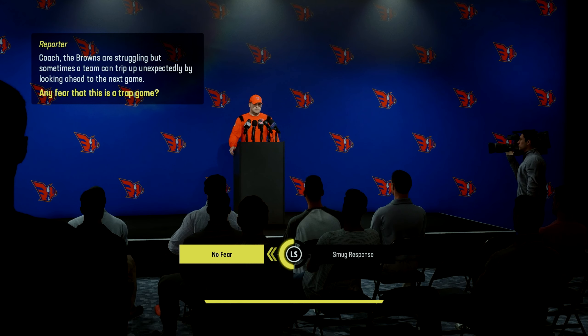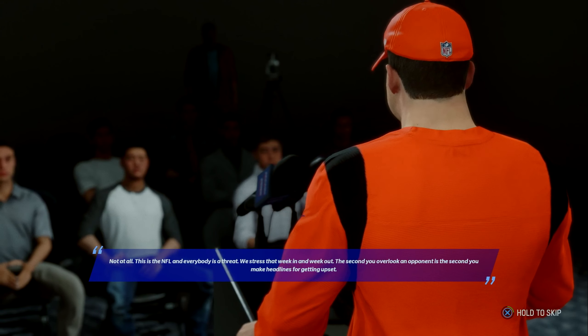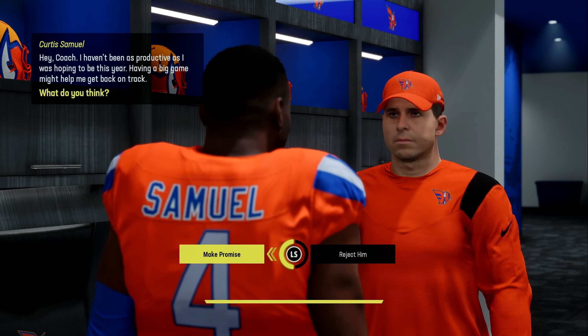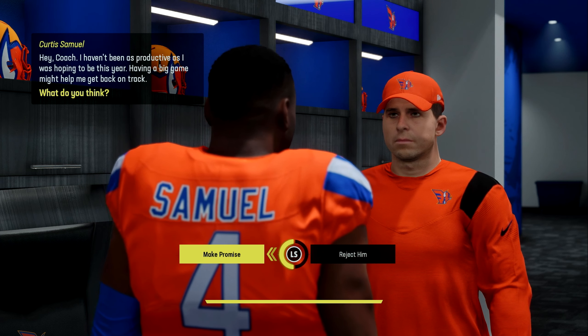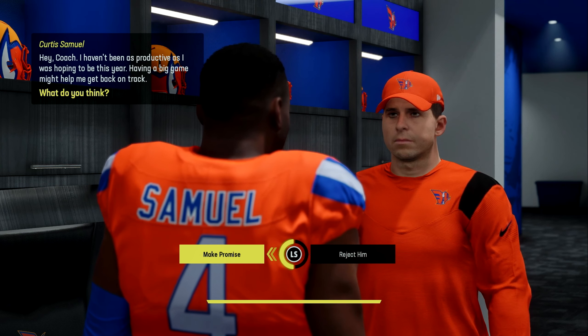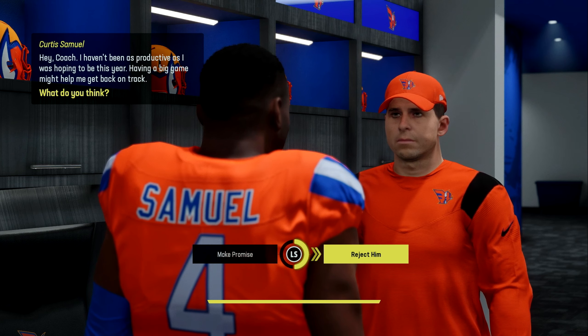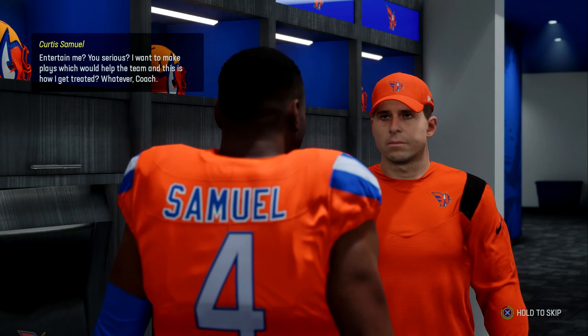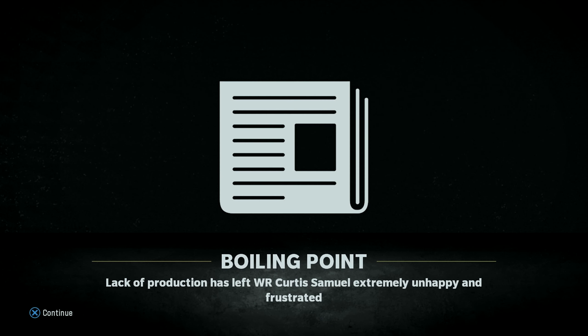The Browns are struggling, but sometimes a team can trip up unexpectedly by looking ahead — any fear this is a trap game? I'm going to say no fear. The Browns are struggling, and all players will have negative 5 break tackle, play recognition, and tackle for this game. Wide receiver Curtis Samuel has a crisis in confidence — he hasn't been as productive as he hoped. I'm going to kind of reject him, tell him to go out there and do his job, and we'll see if the ball gets thrown his way.